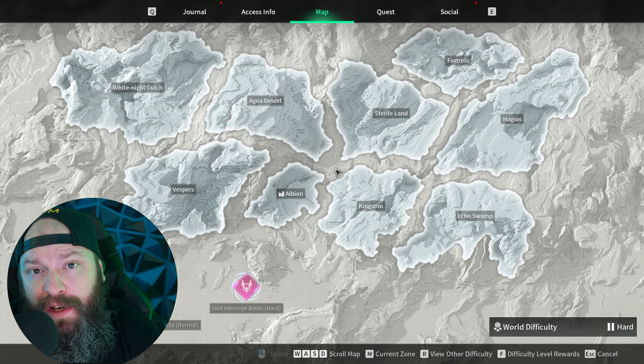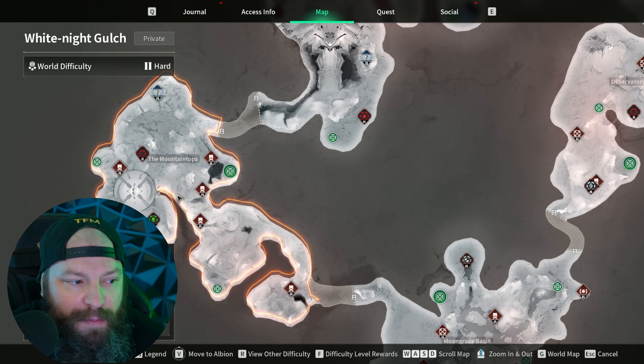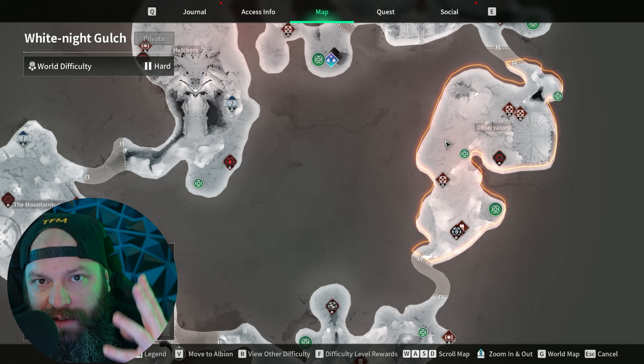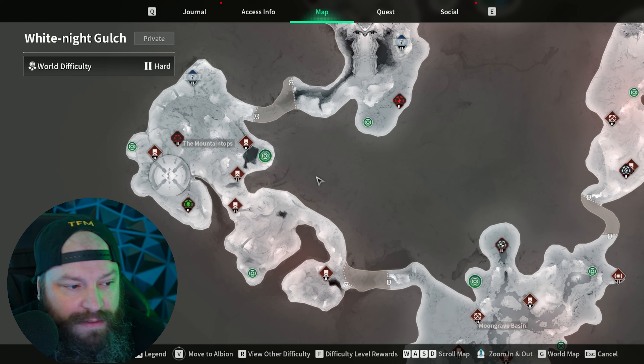This video covers White Knight Gulch, and inside this location you'll find four journal entries in total. Two of them are in the mountaintops area, one is in Moon Grave Basin, and one is in Observatory — giving us a grand total of four. We're going to start in the mountaintops.